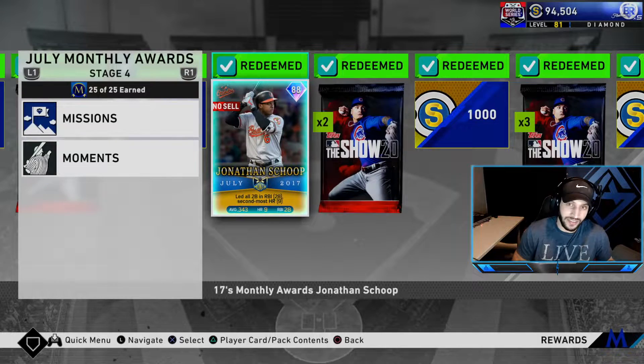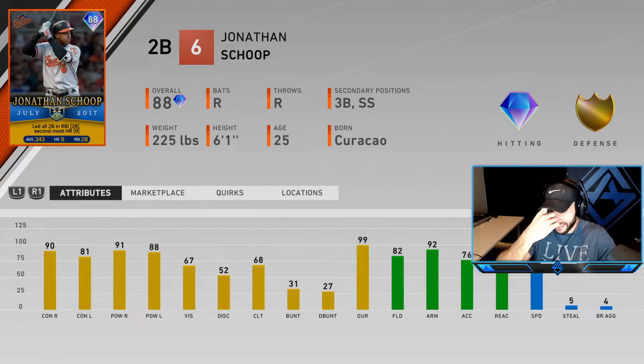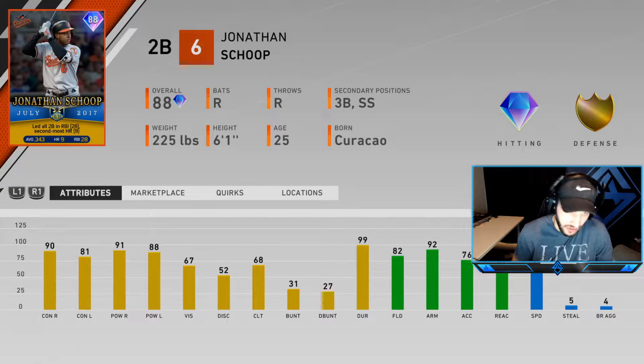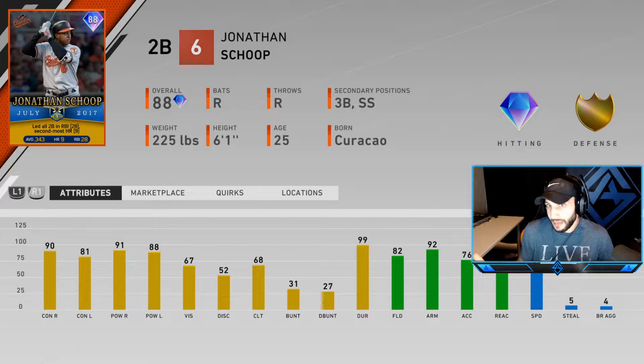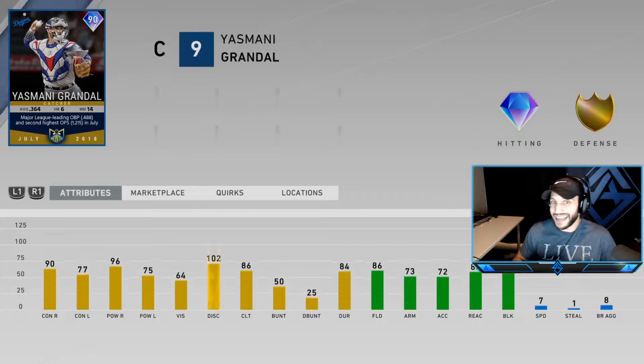You have an 88 overall Jonathan Scope - he's 90/91 against righties with 81/88 against lefties. He usually plays well above his attributes so I'm kind of excited for this card. He's going to be a BR beast. He's got 82 fielding, 92 arm strength, 67 reaction, and 61 speed - you should play him at shortstop with that arm strength, he should be fine.